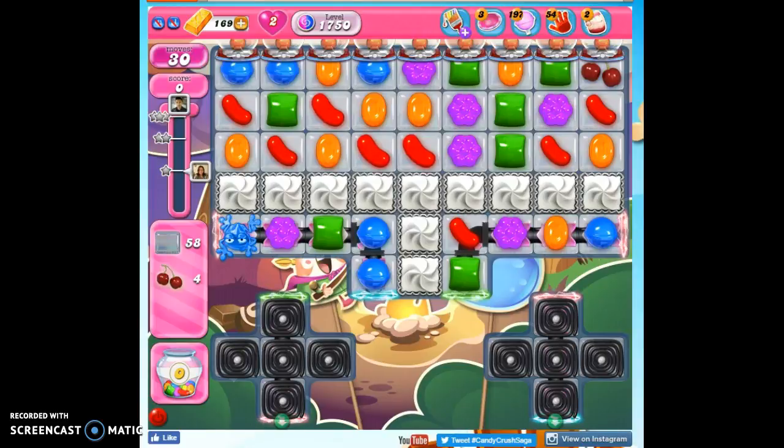Hi friends, this is Susie, your Candy Crush guru, here to help you solve the puzzle of level 1750, where we have 30 moves, clear out 58 jelly, collect 4 ingredients, and reach 200,000 points.